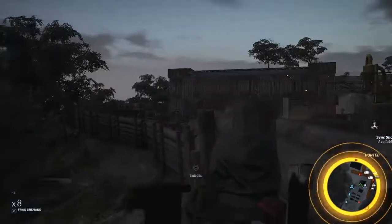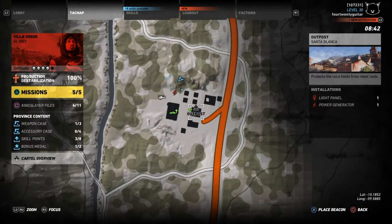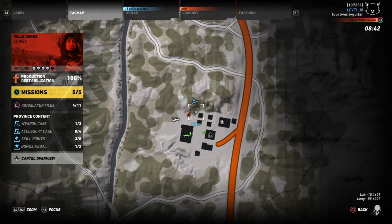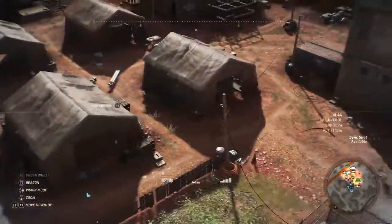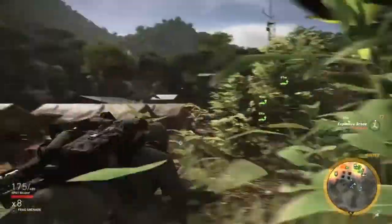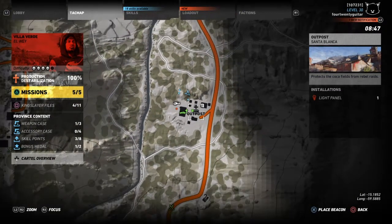Once the enemy is far enough away from the noisemaker, I used my drone to destroy the generator. Then I took off. The last spot is a Santa Blanca outpost — you'll see a lightning bolt icon on the map indicating the generator. Try to land nearby, and always check around to make sure nobody's close when you destroy it. That's four generators done.